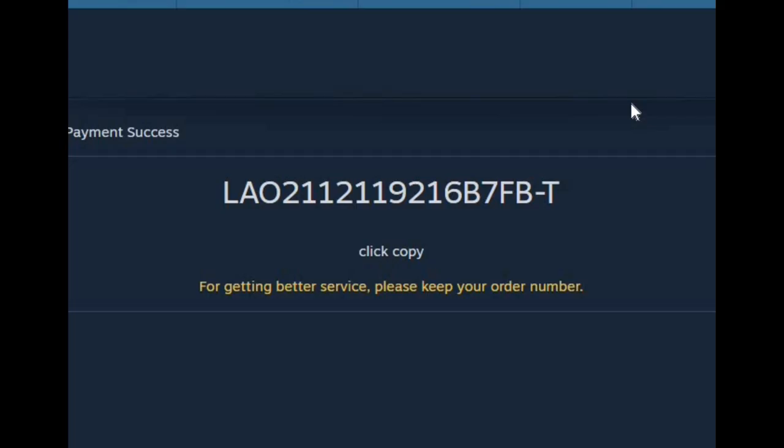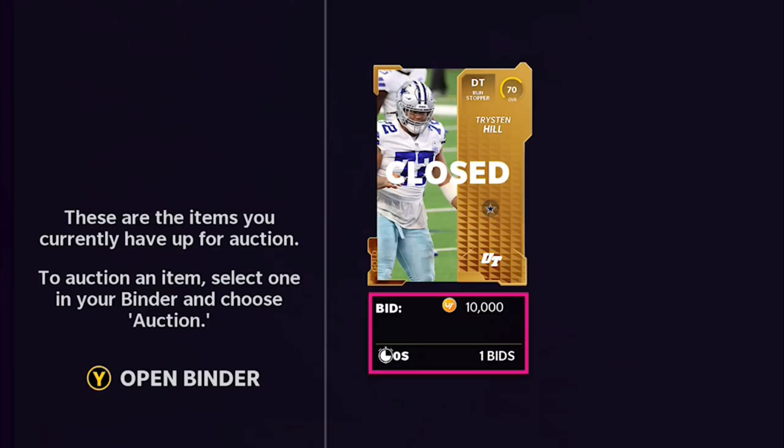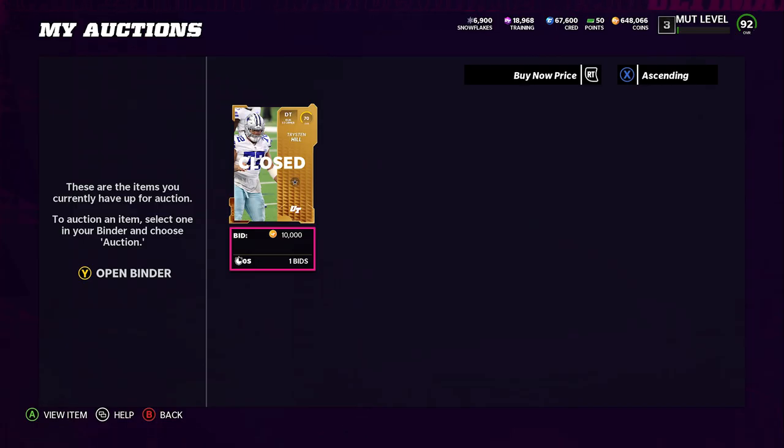You'll see here we get a confirmation number — take a screenshot of that. And we basically just wait for whoever on the other side buys the card, and then we'll have 10,000 coins. There's my card on the auction block. Two hours later — I just want to show you guys real quick — the card did close, it was purchased. I got confirmation emails throughout the entire process: one when I purchased, and one when I actually received the product. Super easy, super professional, super fast.